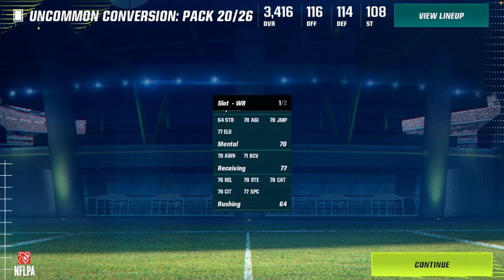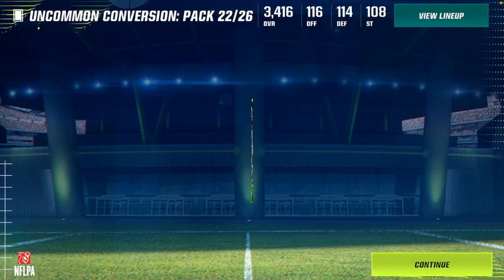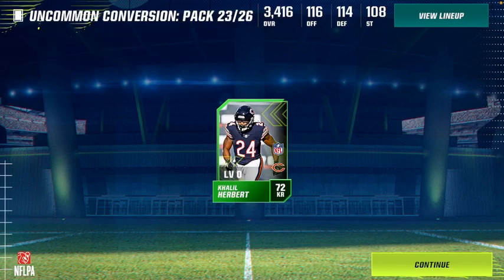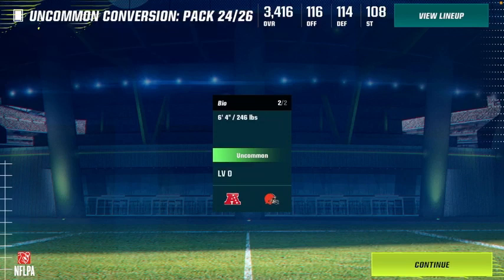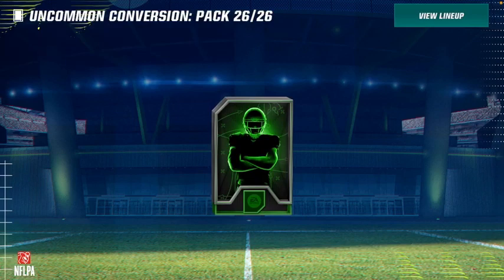Amon-Ra St. Brown — I like this. How much speed? Not the fastest, but he's definitely a good receiver in my opinion. We're only getting 72s. JC — has an 83 overall. We're going to get a Manny or a warrior I think. 23 out of 26. Khalil Herbert again. David Njoku — we get another uncommon David Njoku, because last year he had one, so this year he has one. Not bad. Pack 25 we get Jonathan Greenard — nice card so far. Now for our last one of this batch — it's our favorite player, Khalil Herbert. I love this.